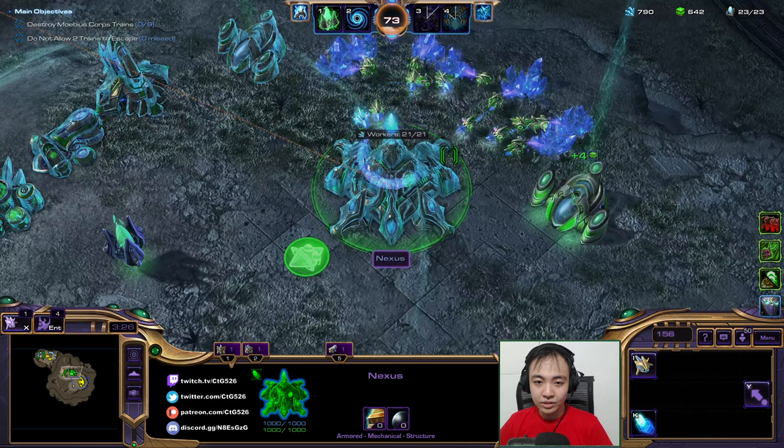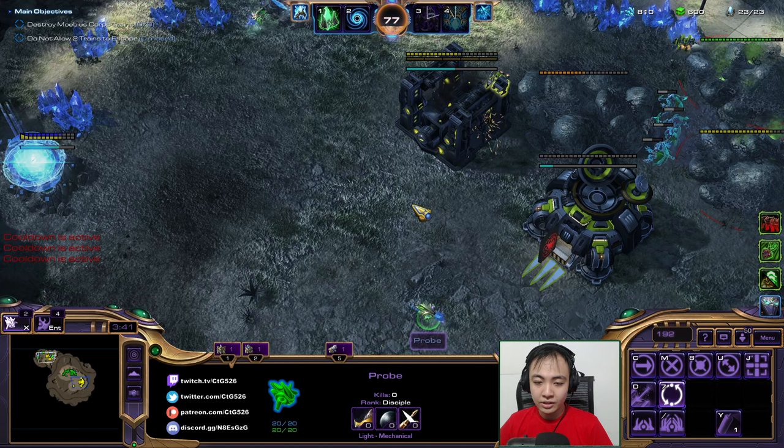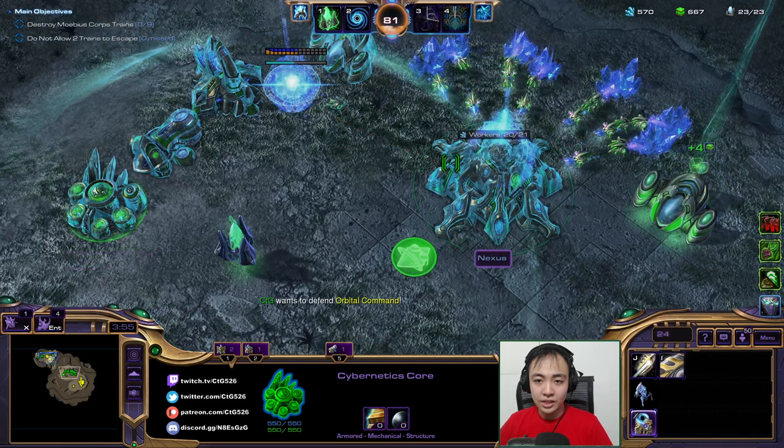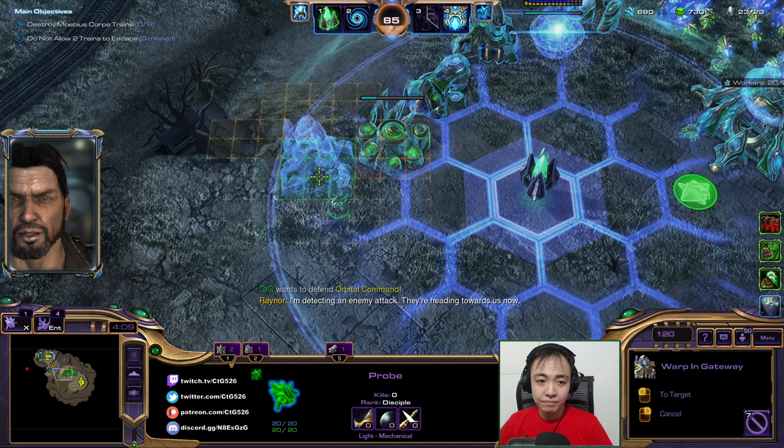Let me kill this thing first. Call down this thing. Let my ally know the expansion is clear so he can do whatever he wants with that. Okay, here comes the first attack wave.